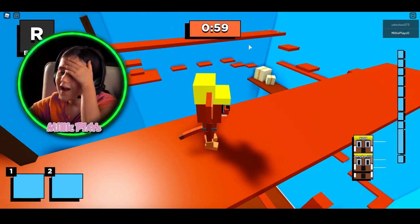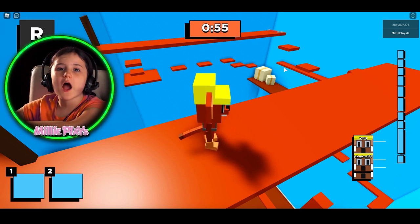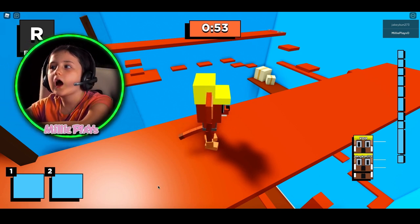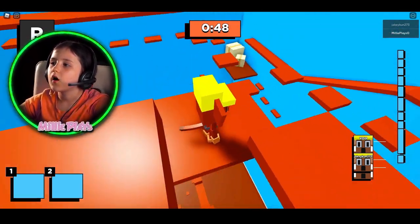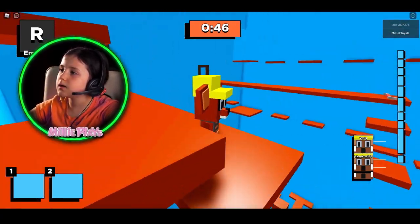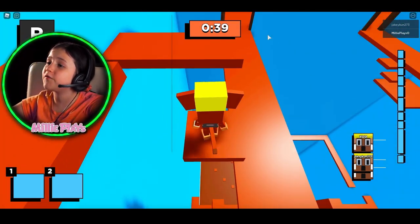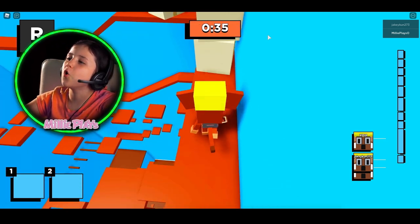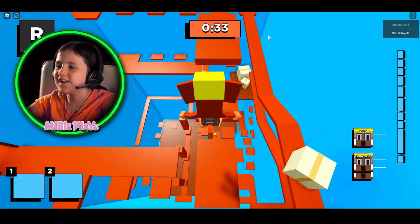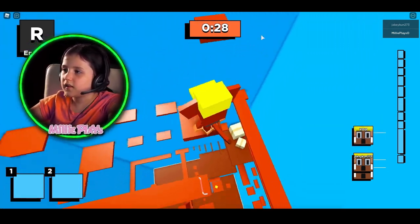Oh! I'm an idiot. If I would've went that way I would've found the crowbar. My little brain thought, 'oh, I'm just gonna go this way, not the other way — if it's not that way then it's nowhere.' That's probably just how my little brain was thinking then.